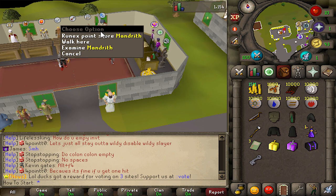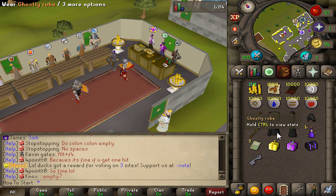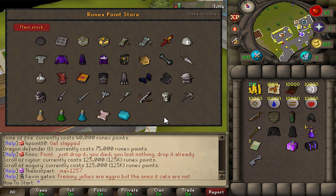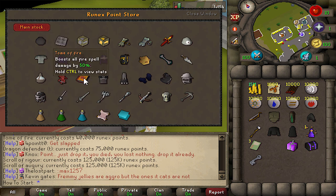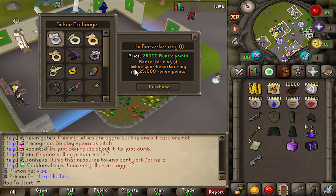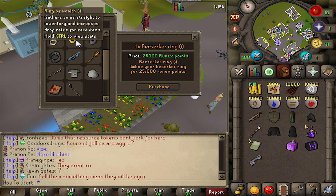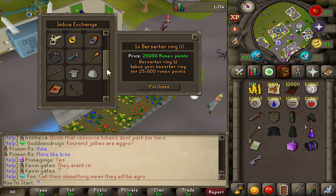The first most important NPC is the Runex point store right here. Doing pretty much anything in the game will give you Runex points, and you also get a lot of them from point mystery boxes. There's a lot of great stuff here — one of the things you'll definitely buy early on is the Tome of Fire for mage, that's a very important one. As you get more points you can start saving up for things like chaotix, extra prayers, and the gilded cannon. Runex points are also spent over to the east on the imbue wizard — you'll want to focus on getting the Tome of Fire imbued and the Ring of Wealth imbued, as those are probably the two most important ones.